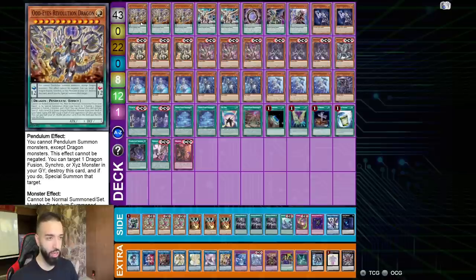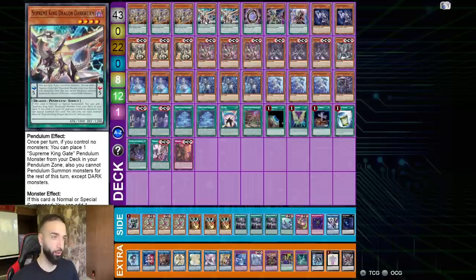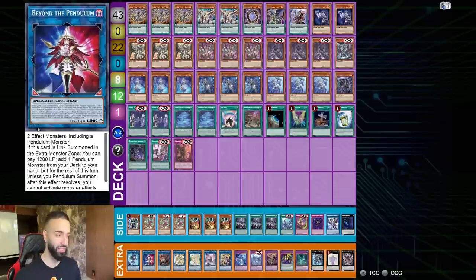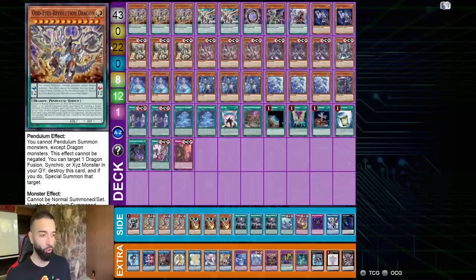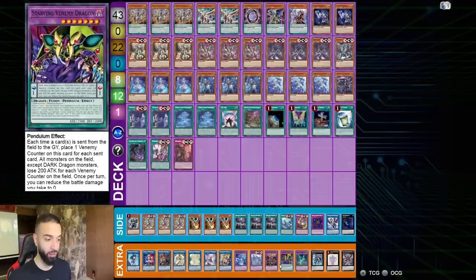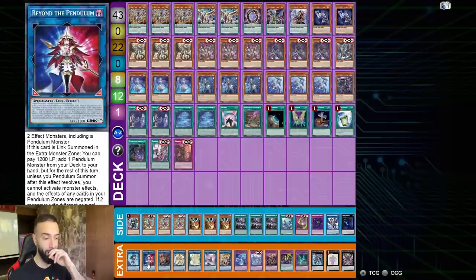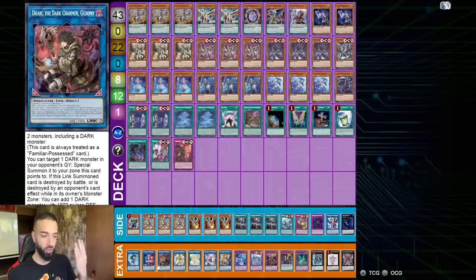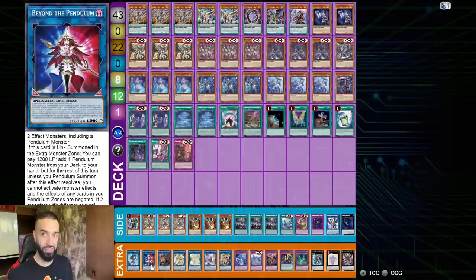This is the deck list. Revolution Dragon and Dark Worm are quite simply the best Normal Summon in this entire deck — better than Rhino Heart. You have access to the best Link in Yu-Gi-Oh called Beyond the Pendulum. When this card is Link Summoned, you basically win the duel. Not only are you Pendulum Summoning different levels with Level 4 Dark Worm and Level 7 Enemy Dragon, you're popping two cards, Mighty Master pops two more, and going second the combo pops four total.